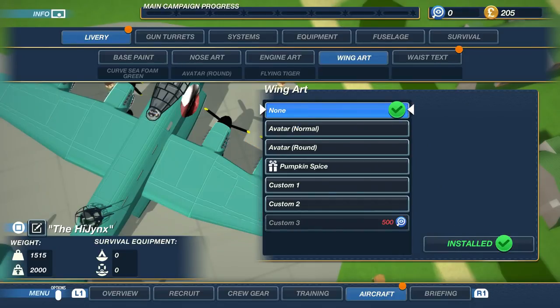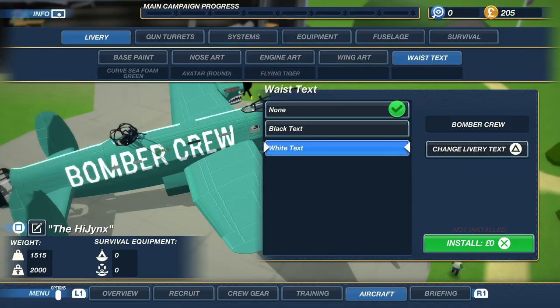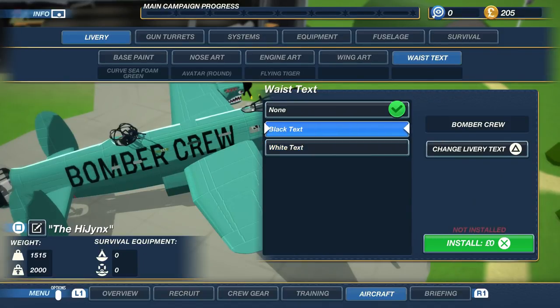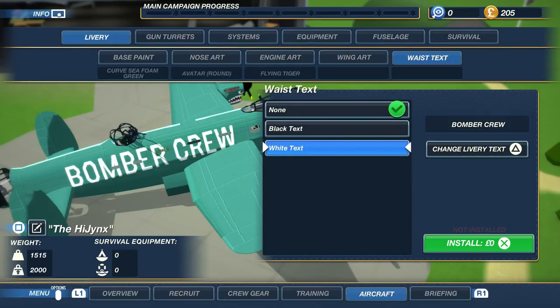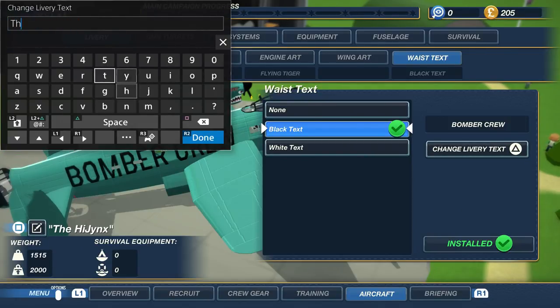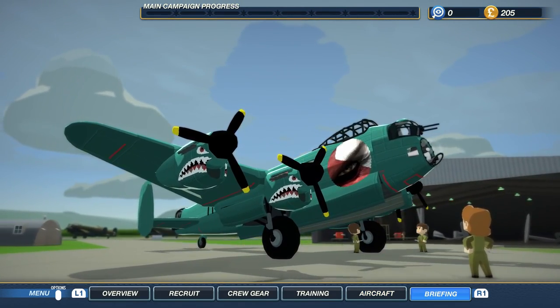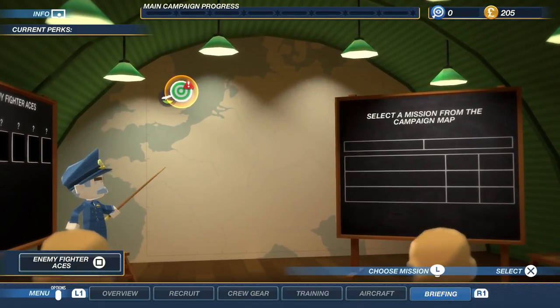We can put our avatar on here — that's the Eye of Kratos. Runner Duck is the developer. You can actually draw custom artwork on it. We'll just go with a basic shape. Let's do engine art — we need flames! And for text, we'll write 'The Hijinx' in black text on the plane. We don't like the font but it's fine. So we've just customized our plane.